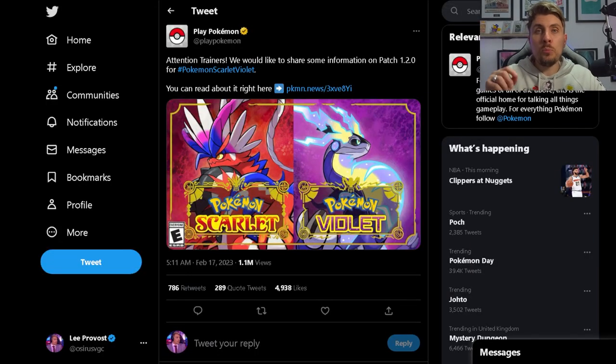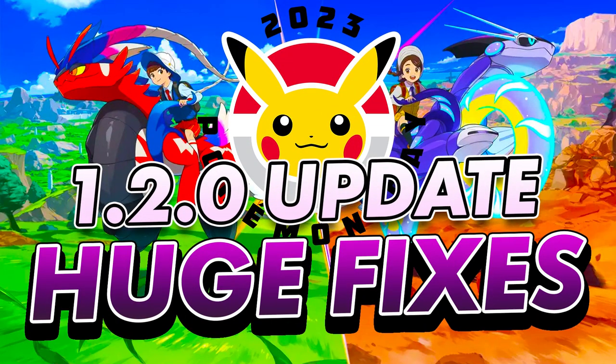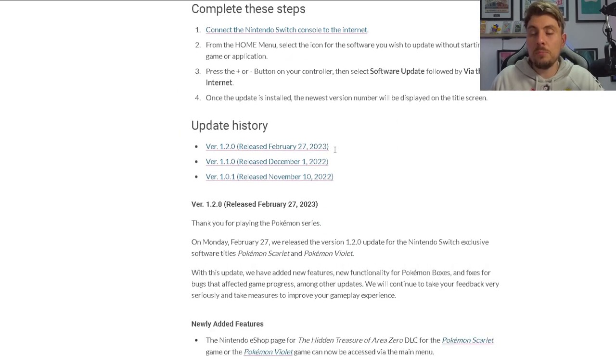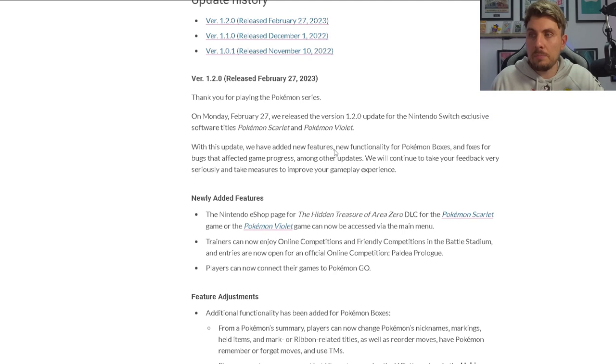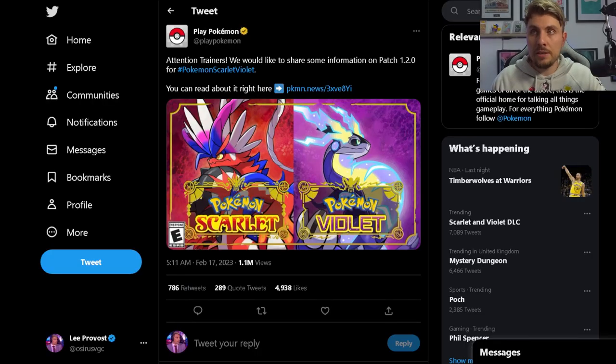The other big news is that the 1.2.0 patch is now live in Pokemon Scarlet and Violet. This has a bunch of bug fixes — we covered all of the patch notes on the channel. It fixes things like Play Rough damage in Tera Raid battles, and Tera Raid battles where the HP bar goes below zero but then comes back again, as well as game crashes and various other issues affecting players.